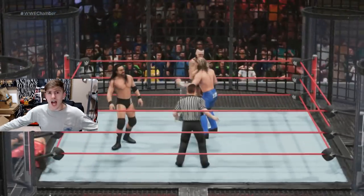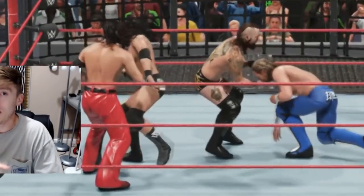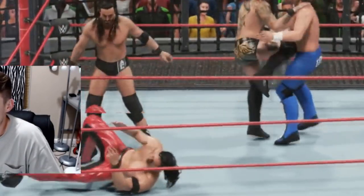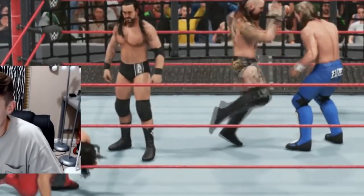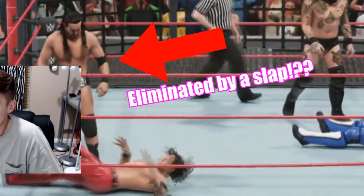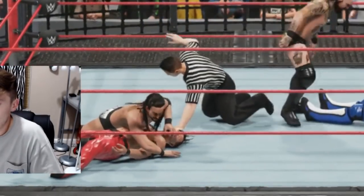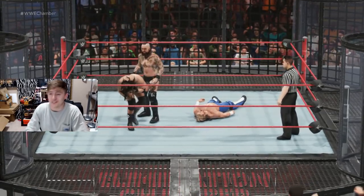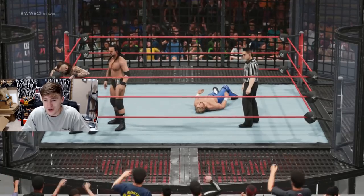He got him — I didn't even see what happened, I have to show it on replay. Nakamura is eliminated. Kenny Omega is still surviving — he's down to the final three after entering the match first! Alistair Black and Adam Cole going at each other. We're down to the final three, Brad.